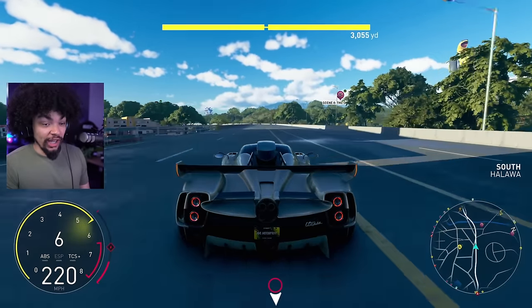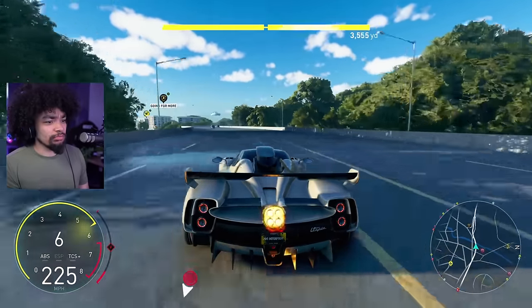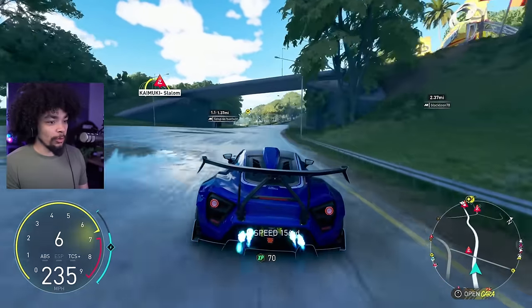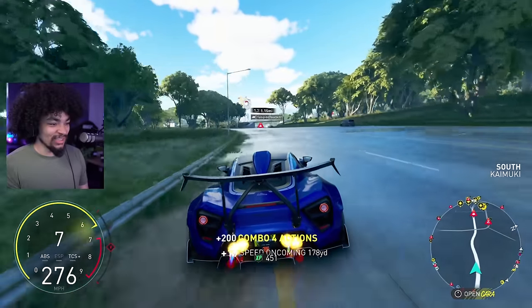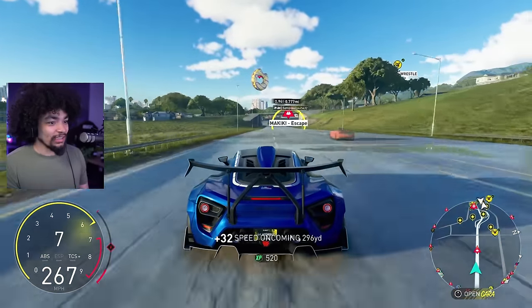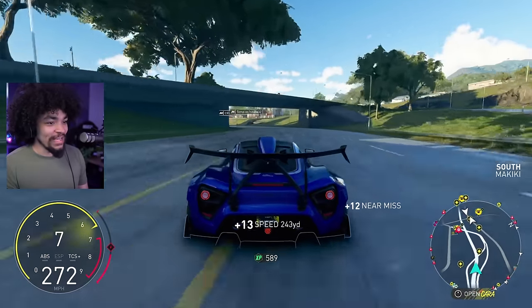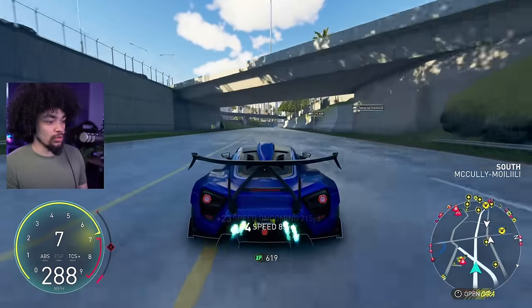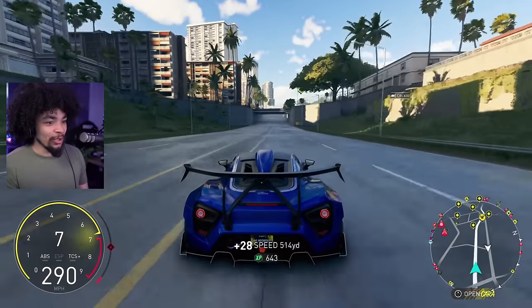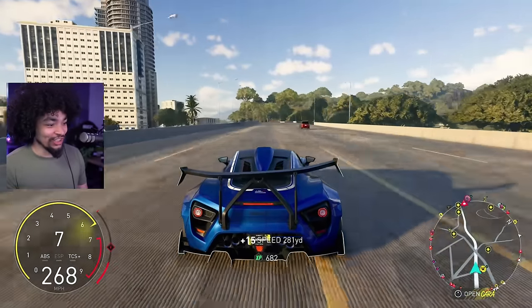The Pagani pulls a heck of a lot faster and more confidently than the Zenvo. There ain't no replacement for displacement - except the Bugatti has two V8s glued together so it'll be quicker still. The Pagani feels like a really confident car that might do well by comparison. Around 200 mph the Zenvo V8 is struggling - we need a V10, we need a V12 for the top end. Initial testing: the Pagani is better.